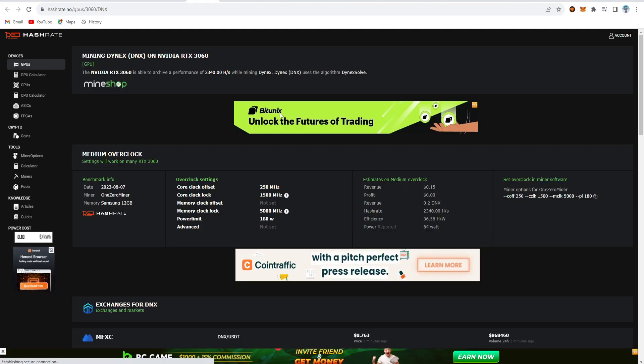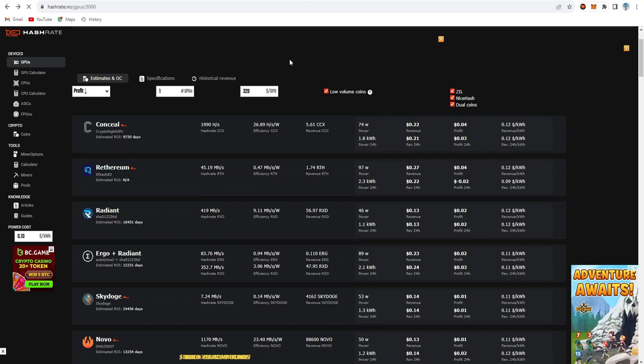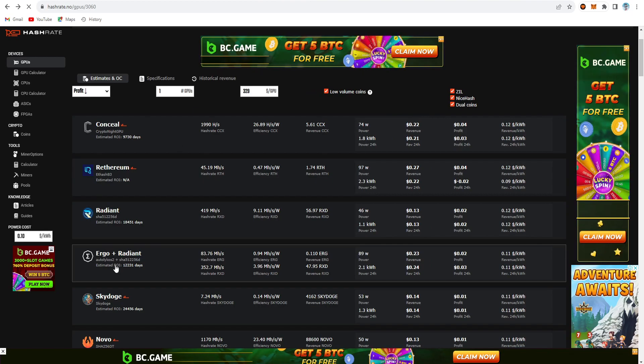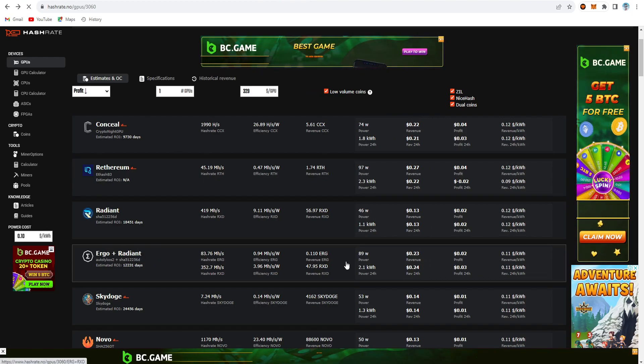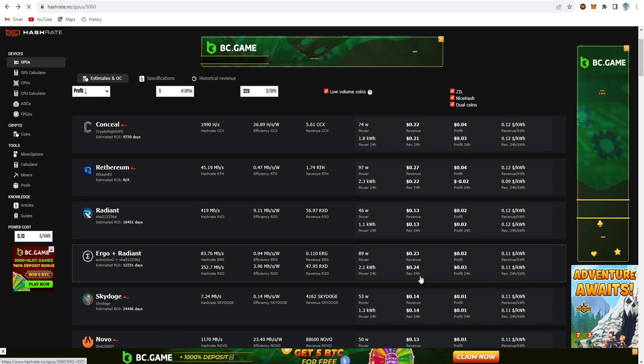For the dual coin mining, I am using the overclock setting as the DYNX overclock setting. On the first flightsheet settings, and for the second one there are some other settings I will show you later. On hashed.no you can see that Rhetherium and Radiant are at the top. For dual coin mining with Radiant, the revenue being generated right now is $0.24.